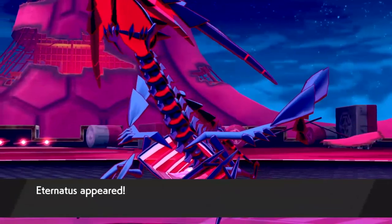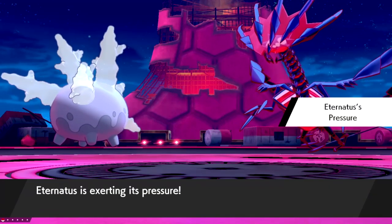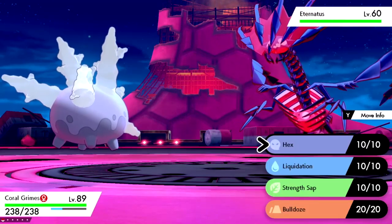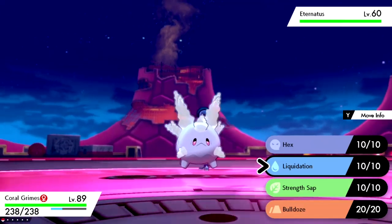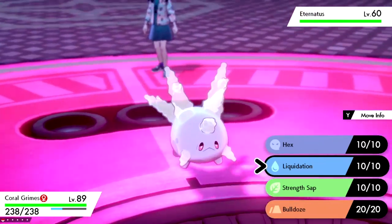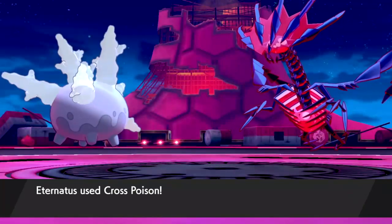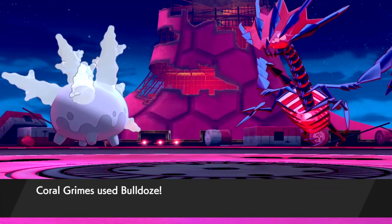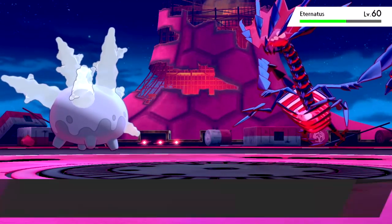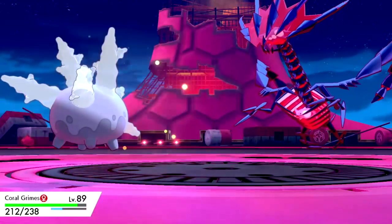Hey guys, my name is LuckyBuns and in today's video we're finding out if we can beat Pokemon Sword and Shield using only Galarian Corsola, also known as Coral. Galarian Corsola is a very interesting Pokemon because it is a tank. It has really good defense and special defense stats, but on the downside its attack, special attack, and speed are terrible. I figured it would make an interesting challenge — it had potential but really depended on strategy, and as you'll see there was a lot of strategy involved.